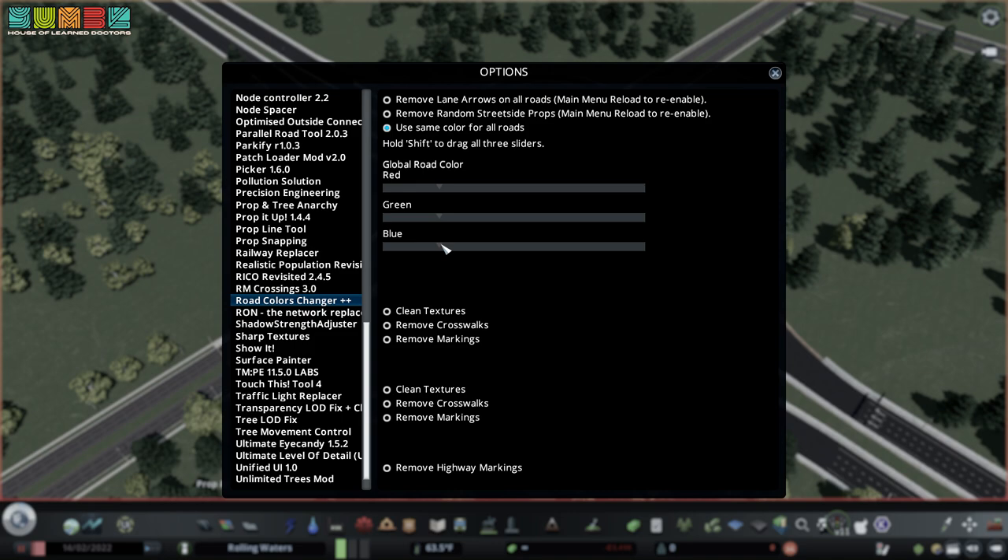The RGB — red, green, blue — are all the same. You can see here: hold shift to drag all three sliders. My setting is approximately 57 for all three of these, while using 'use same color for all roads.' You can do other stuff with this as well, and it opens up a bunch of options if you don't use same color.